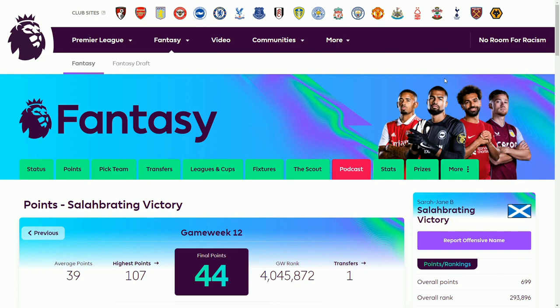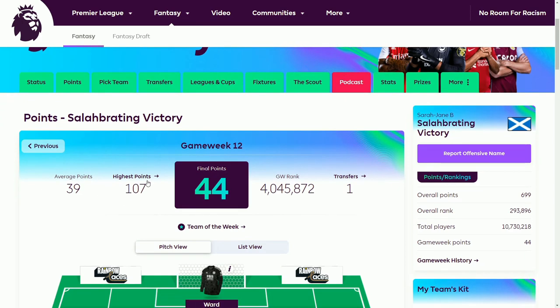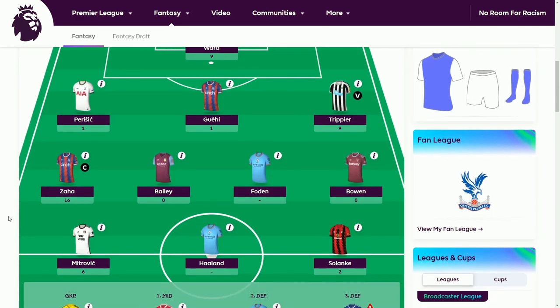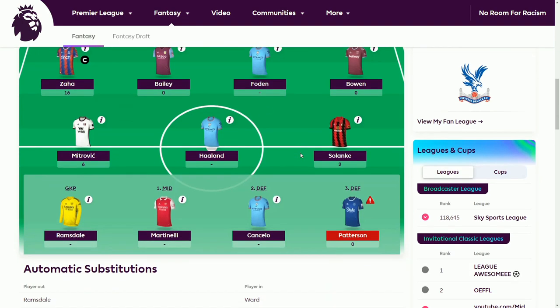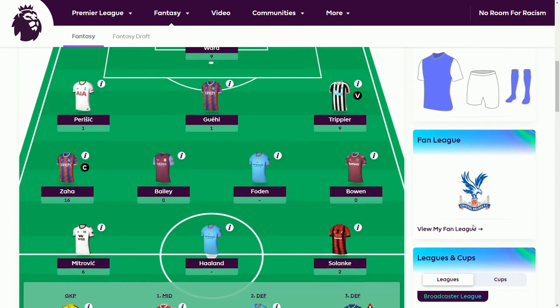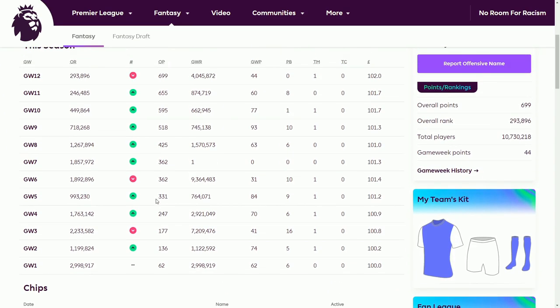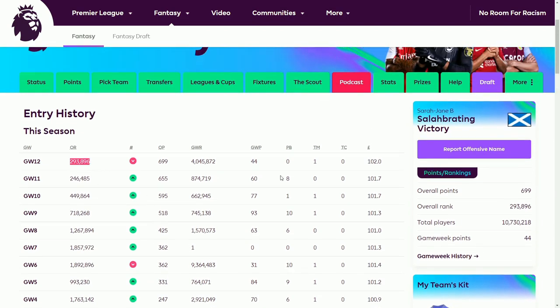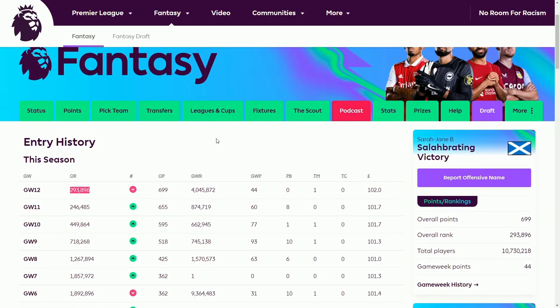I'm going to show you one of these teams now. This team has been following the 5% series all season so far — inventively called Celebrating Victory, which is nice and optimistic. They got 44 points this week. A lot of managers might think 'I'll change this player or that player' but the nice thing about this series is you just follow the instructions and don't go meddling. They have a massive amount of money in the bank but the money will get spent shortly. Looking at their game week history, they started just inside three million, they've had more green arrows than red, and they're currently at 293,000 out of over 10 million. All season they've not had to pay any money for their transfers.